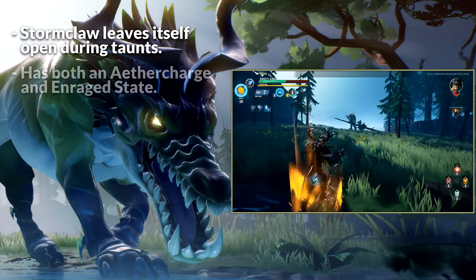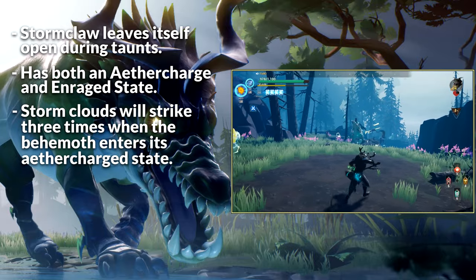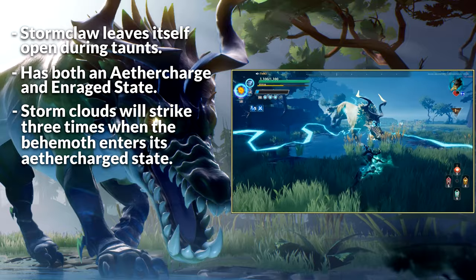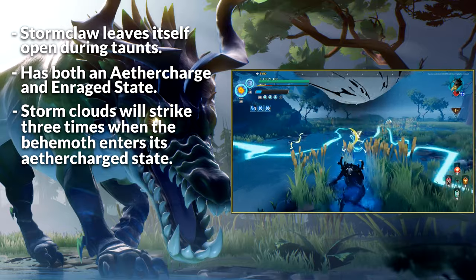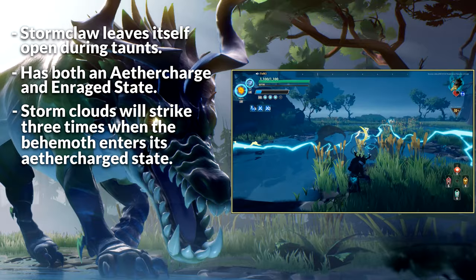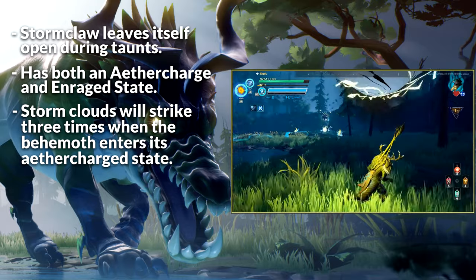Stormclaw also has both an Aether Charged and an Enraged state. Entering its Aether Charged state, the Behemoth will summon a Stormcloud above each slayer. Within the group of slayers, one will be randomly chosen to have Bolts of Lightning strike the slayer's last known location, which goes on for three strikes. This can be avoided either by running or dodging the strikes.